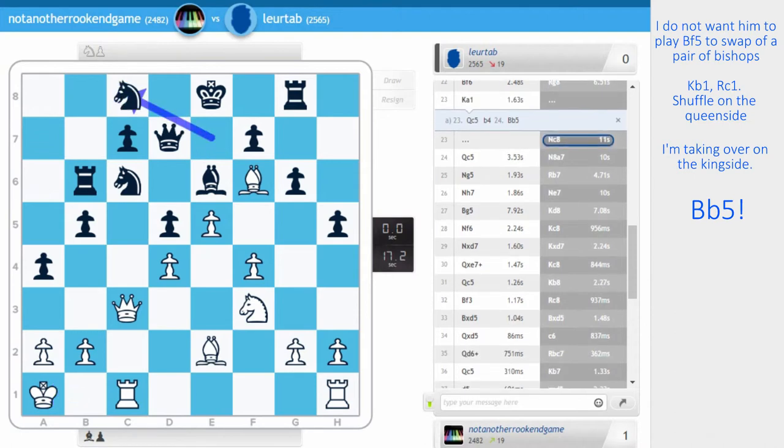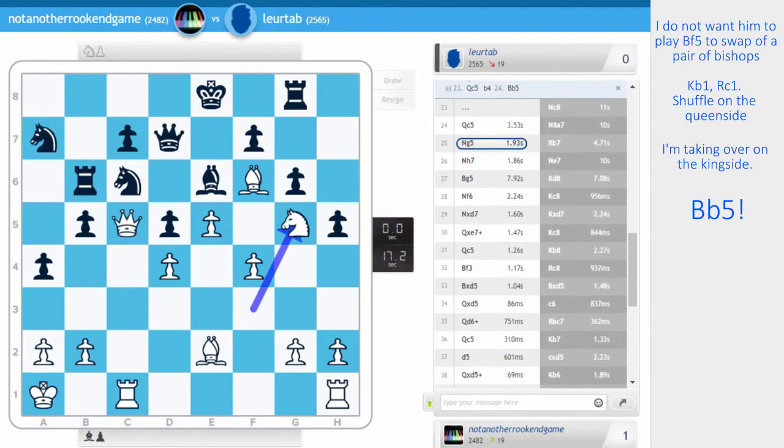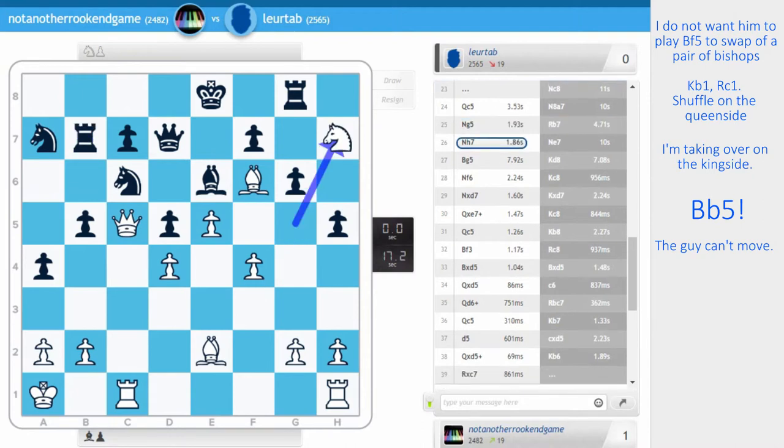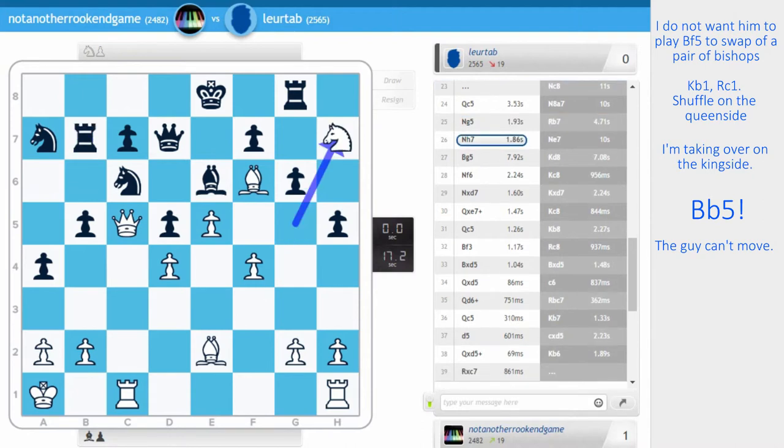Nc8, queen in, Nga7, and now knight g5 — the guy can't move. It's turning out to be a very nice game. Rb7, Nh7 planning to come into f6. That's a cool way to get the knight to f6, and that's over. I'm very pleased with this game. I know it's only a blitz game, but it's still nice to win in this fashion.